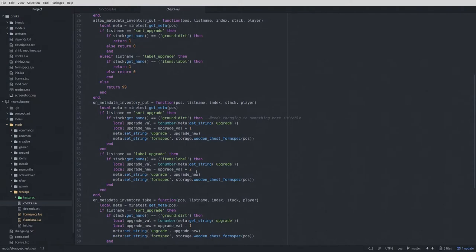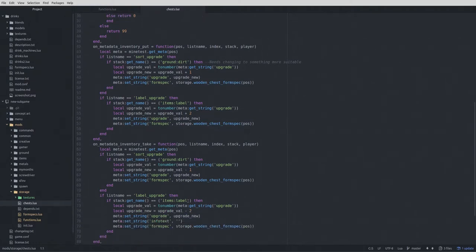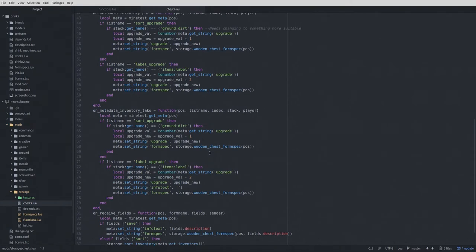On on_metadata_inventory_take, we're doing the exact same thing but subtracting. We subtract one if we take out the sort upgrade dirt, and subtract two if we take out the label. If we add a label we add two; if we add dirt we add one; if we take dirt out we subtract one. That keeps our value consistent and updates the other portions as necessary.